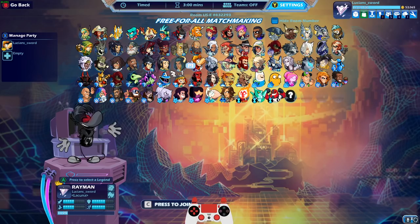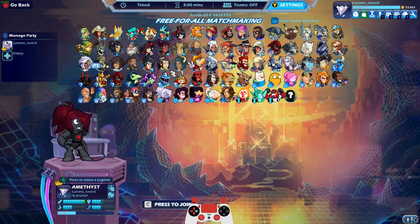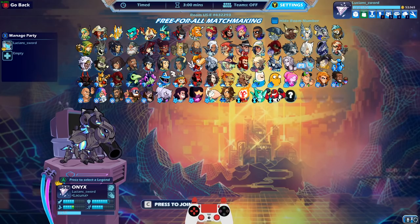This is going to be a fun episode. I finally got level 25 with Sidra. She is my 49th legend to get to level 25, my second to last legend to get black colors for. That means I only have one left until they make a new legend, and that is Onyx — and Onyx is level 19.